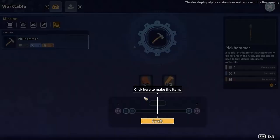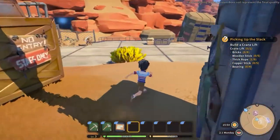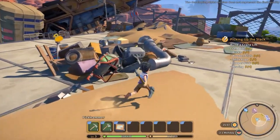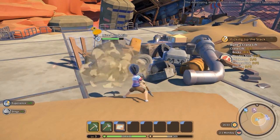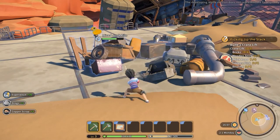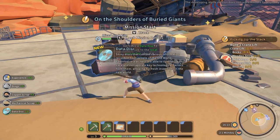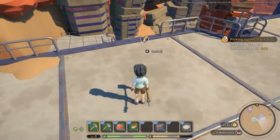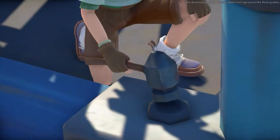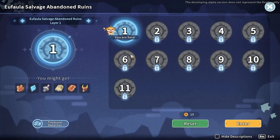If you don't want to spend gold, craft a Stone Peak Hammer at your work table. Next, on the right side from the Euphala Salvage Shop, enter inside the Salvage Area. Here you will find some piles of junk you can mine down. Doing so has a random chance to drop data disks several times. For a more efficient way, you have to progress in the storyline until you repair the Crane Lift, which will allow you to access the Unseen Ruins.